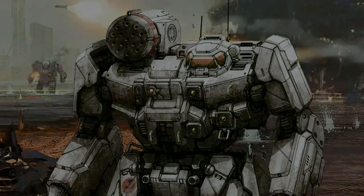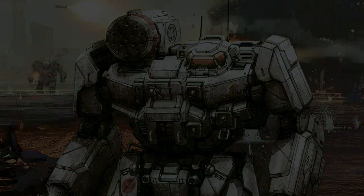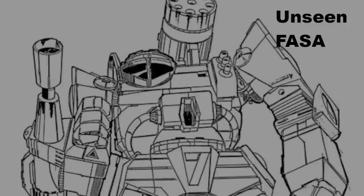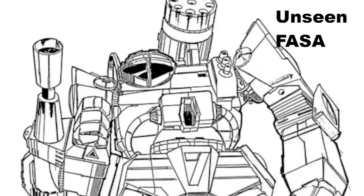The primary model of the Thunderbolt in the Succession Wars most commonly seen is the TDR-5S. Powered by a Magna 260 standard engine, the Thunderbolt has, for its weight, a respectable top speed of 64 kilometers per hour, or six movement points in the tabletop game.